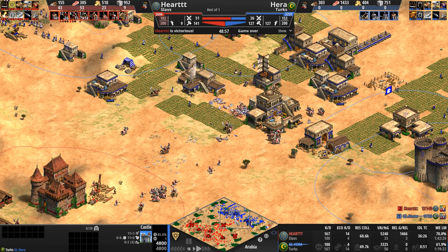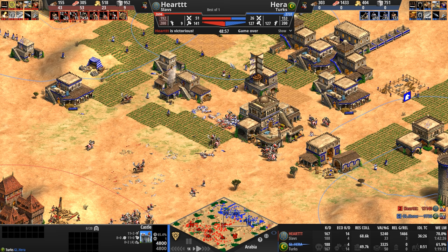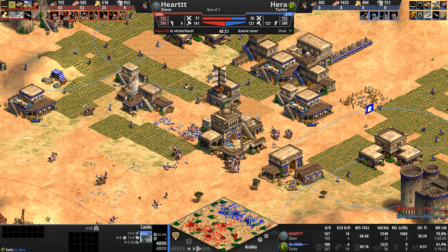They really do suck at taking down structures, so this stable is in no risk of going down any time soon. Hussars are being pumped out on the right. What happened to that hussar that was here? He must have gotten got by the castle, which has one kill. What an absolutely fantastic pivot by our Slav. Hera doesn't know what we know — he knows he's down significantly, but he doesn't know our Slav is population-capped at 200, which hinders his ability to pump out hussars.